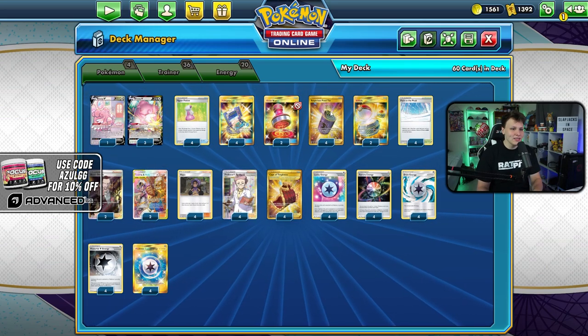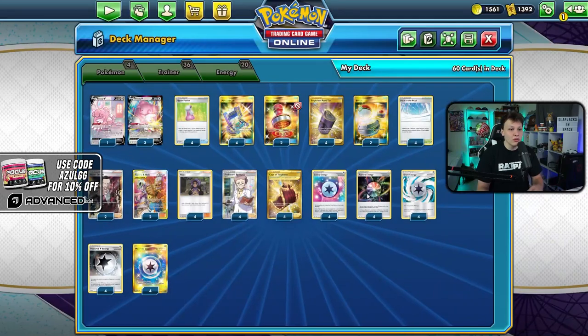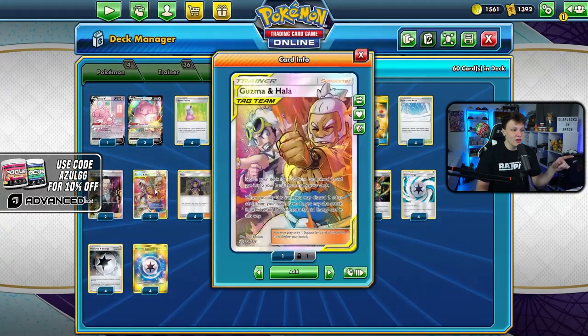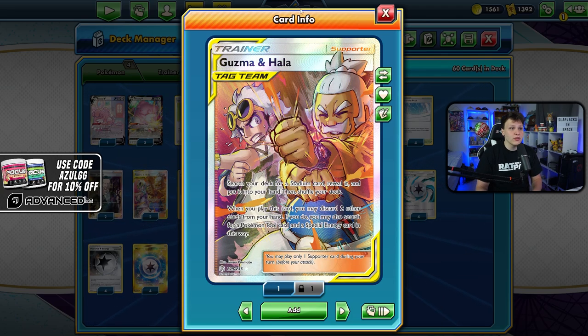Four Blissey in here with healing from Hyper Potions and Suspicious Food Tins. We have Aurora Energy to combo with Suspicious Foods — it lets us discard energy from our hand to get energy in the discard pile for Blissful Blast. A couple Guzma & Hala to find specifically the Aurora Energy if needed.